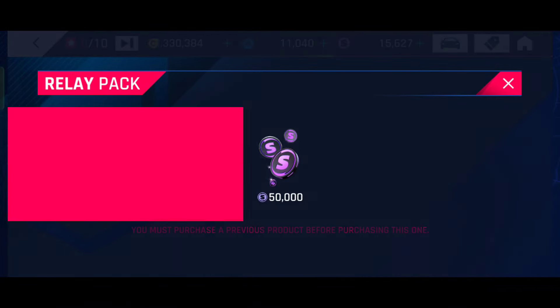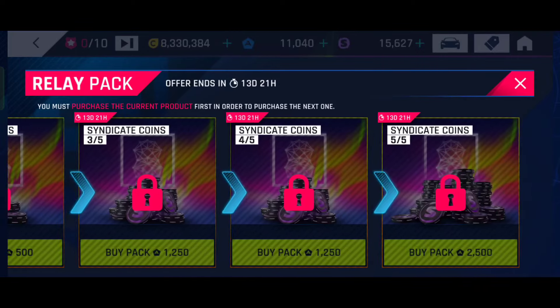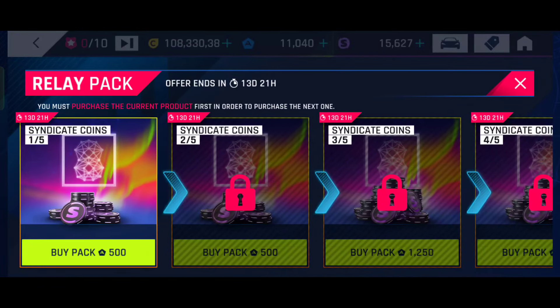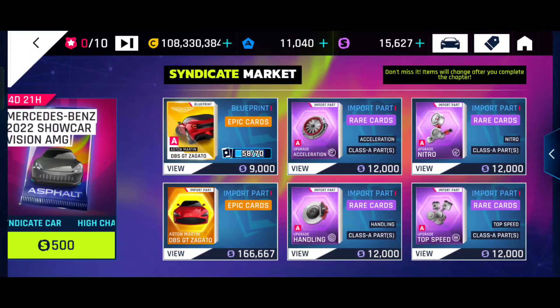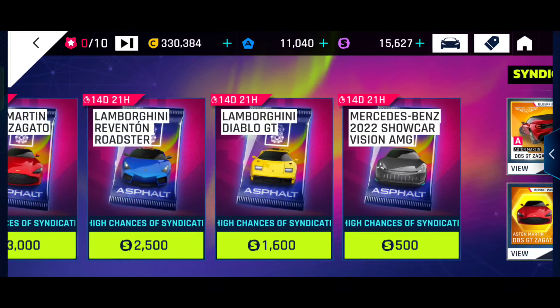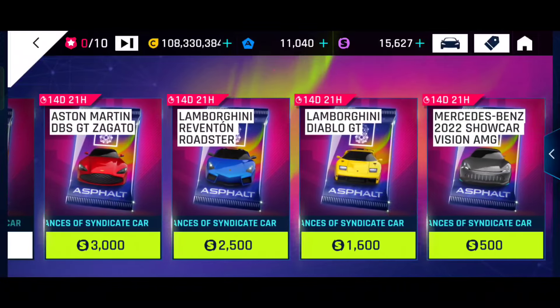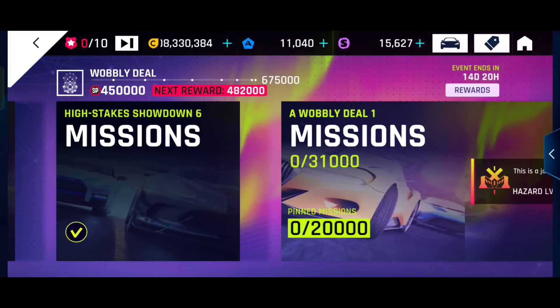This time we have the addition of a 2500 tokens relay pack as well. I'll be sharing a few guidelines for these relay packs — I hope you follow them and get the best out of it. The first thing is that you will get somewhere around 2.5 lakh syndicate coins from here, so try to invest only when you think you'll be able to reach the Reventon stage or the Diablo stage.